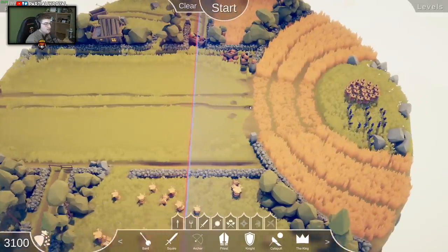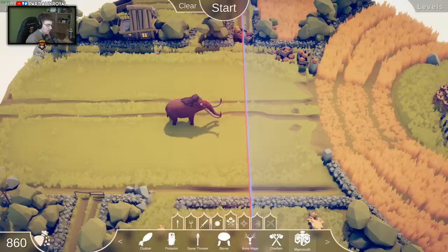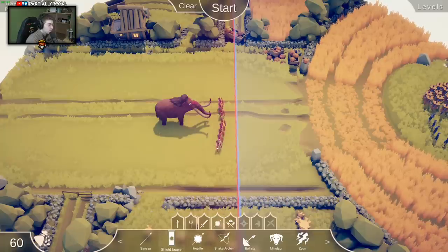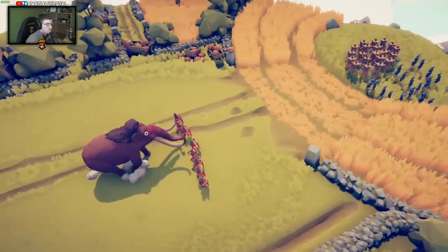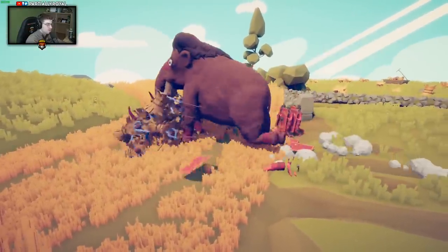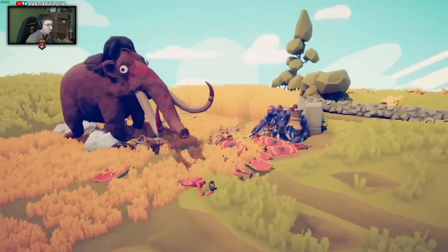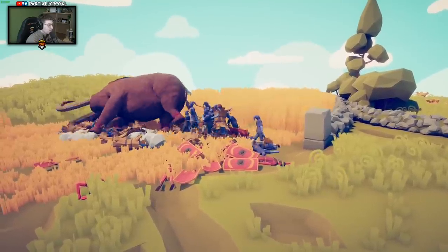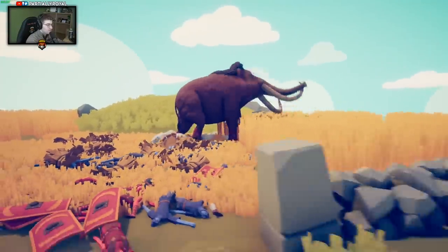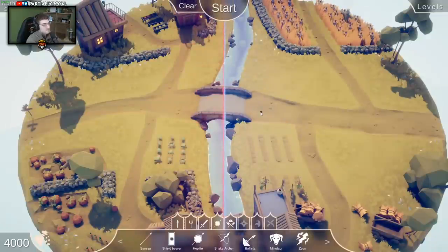Moving on to the next mission - killing the farmers with 3100 points. I'm just going to use a mammoth to kill the farmers and a couple of shield bearers to follow the mammoth in. The mammoth shouldn't have too much issue killing these guys. Mammoth is having no issues - it looks like the shield bearers might have been the wrong choice, but the mammoth is just destroying. That's all we needed was a mammoth, no problem.